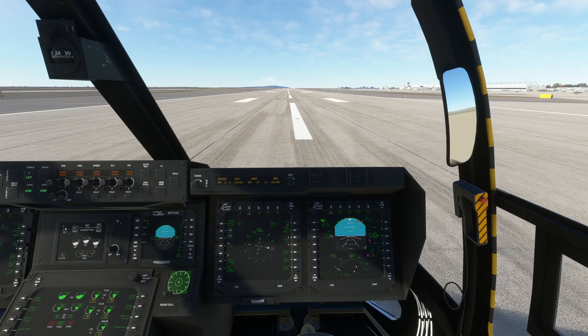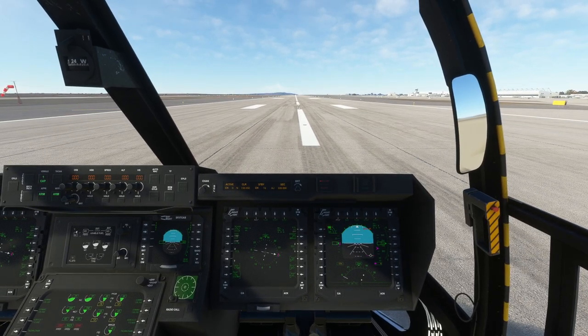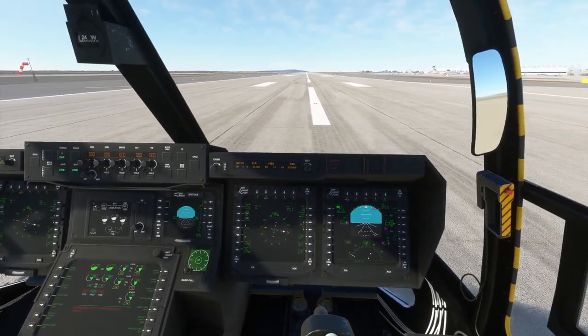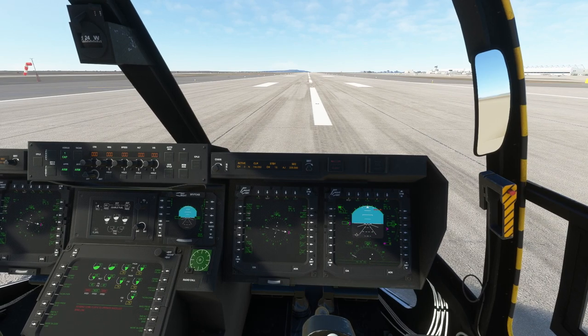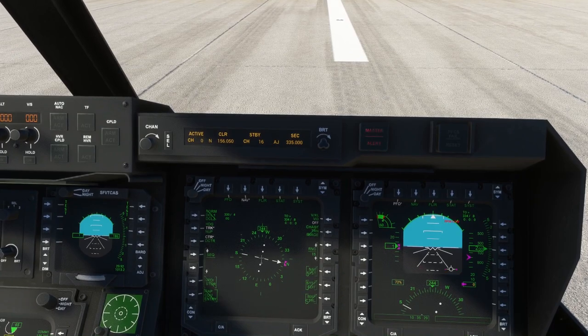MSFS assistant settings must be set to true to life and the flight model modern — I have that. The only thing I have on the difficulty settings that's different is the taxi ribbon. Vortex ring state and engine limitations can be deactivated through the CDU menu. And do not pause the simulator if nacelles are in a position different than zero degrees — which is an interesting caveat.